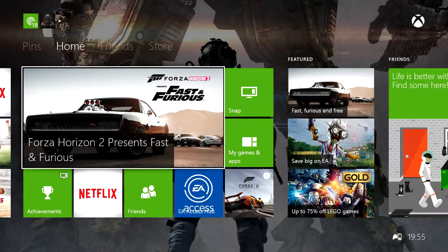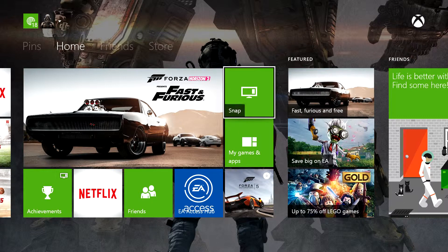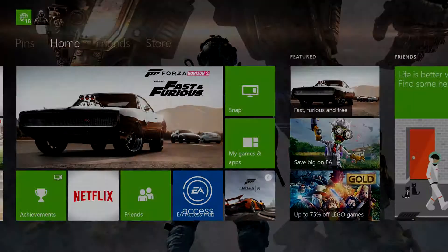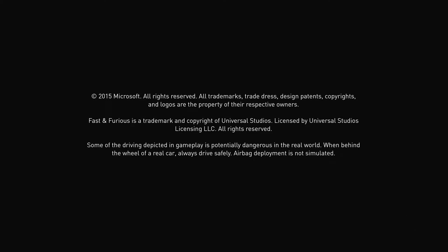Hello and welcome to another one of my utterly diabolical videos. I'm going to be playing an Xbox One game — you can currently download it on the system, and I believe you can also download the Xbox 360 version for free. The usual price is allegedly £9.99. It is Forza Horizon 2 presents Fast and Furious, and yes, I have done a review of this on my website.